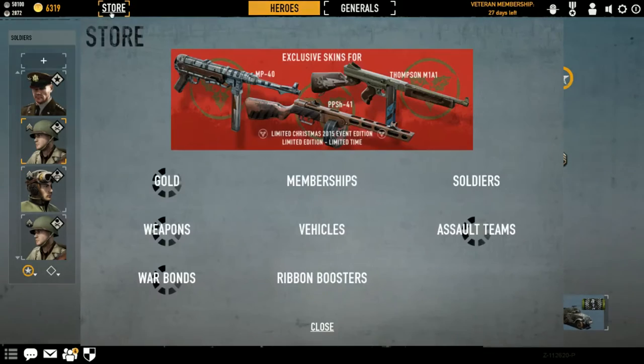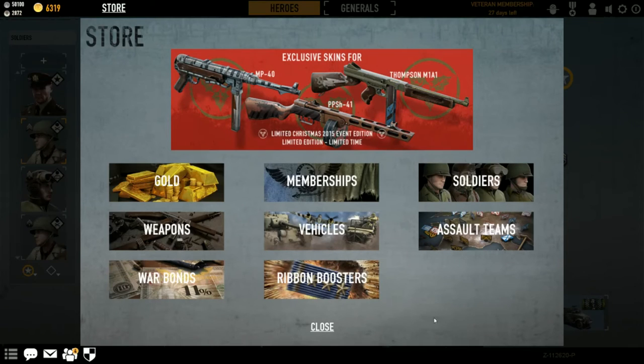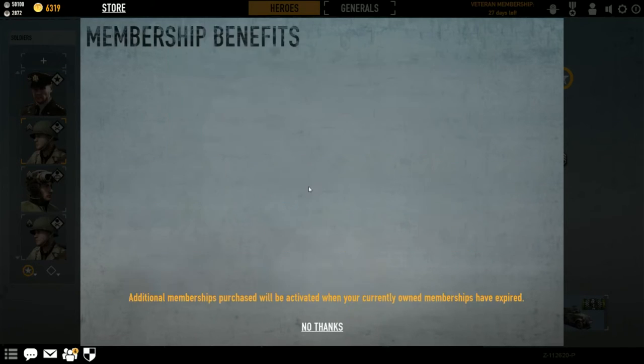Next to it is the store button. On the store button it lists where you can buy gold, memberships, soldiers, weapons, vehicles, assault teams, war bonds, and ribbon boosters. Pretty much everything in the store uses gold — if you want to buy a new soldier or assault teams, you use gold. Now, like many other free-to-play games, memberships are equivalent to a veterancy, and you can buy it for 24 hours, 30 days, or 90 days.